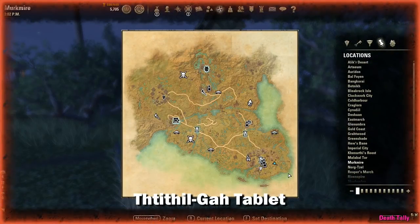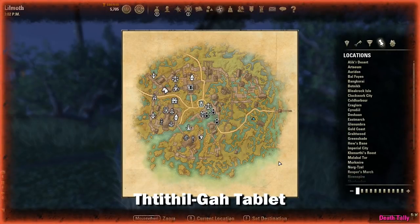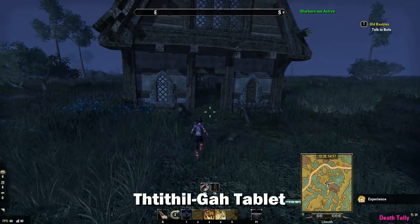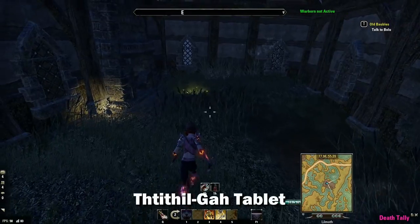The last tablet we need is the Thithil Ga tablet, which is located inside of Lil Moth in an abandoned house at this location. Just go inside the house and it's here on the ground.